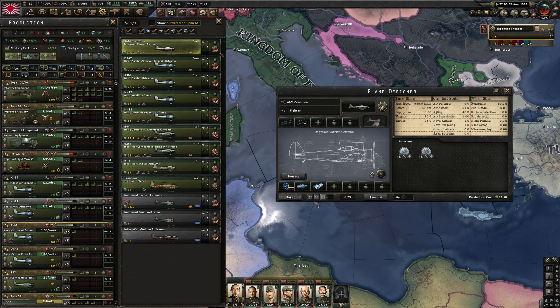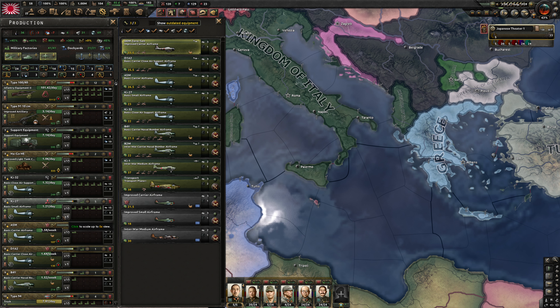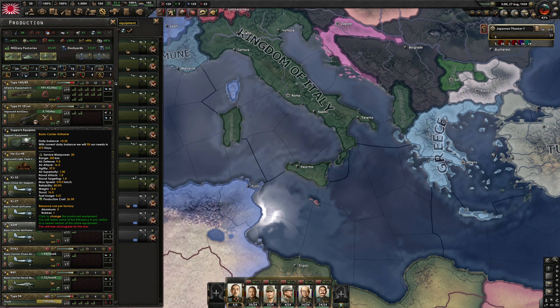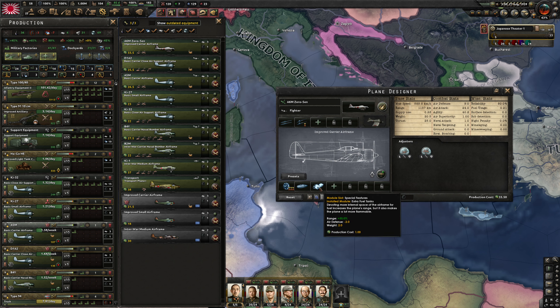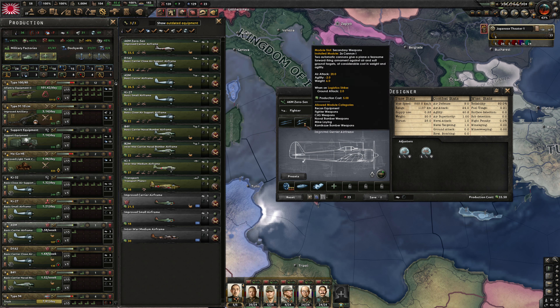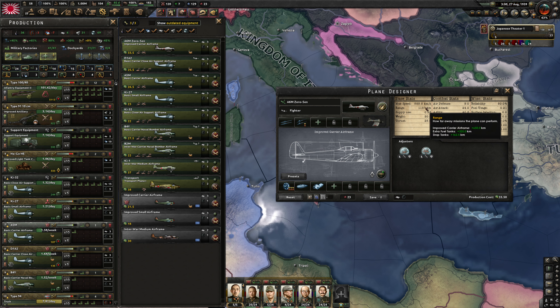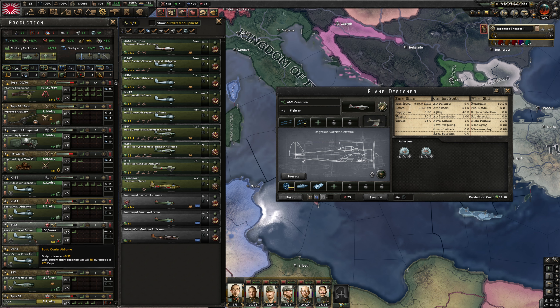The A6M Zero Sen — oh wait, it's carrier based. I thought the Zero was a ground-based normal plane, to be honest. The basic carrier airframe has a range of 1000 km with extra fuel tanks. Is that really what we get for 70 days of research? Let me check the carrier aircraft module options.